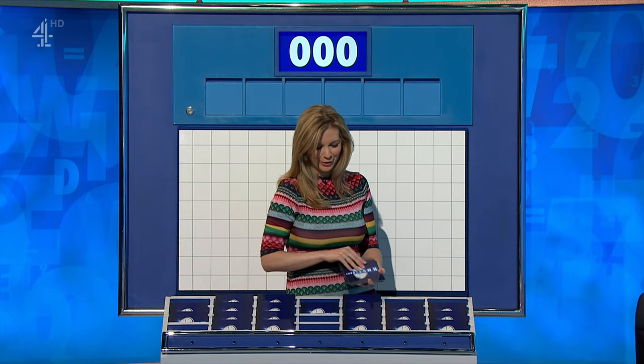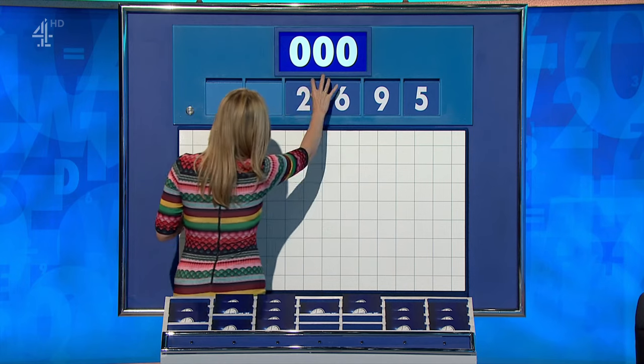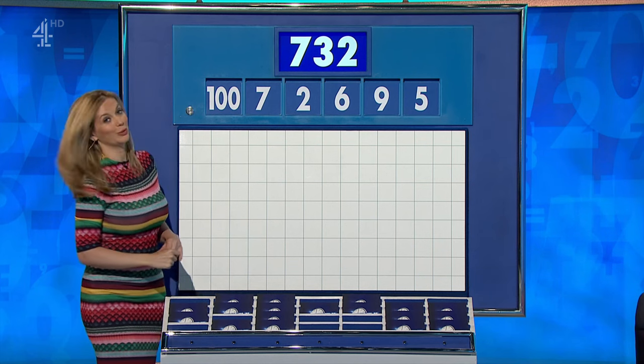Shazia, can I get one large and five small please? One from the top and five more not from the top. The little ones are 5, 9, 6, 2, and 7, and the big one 100. And the target: 732. Numbers up.